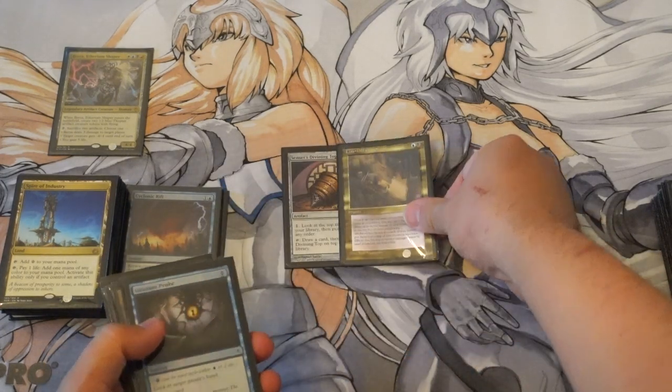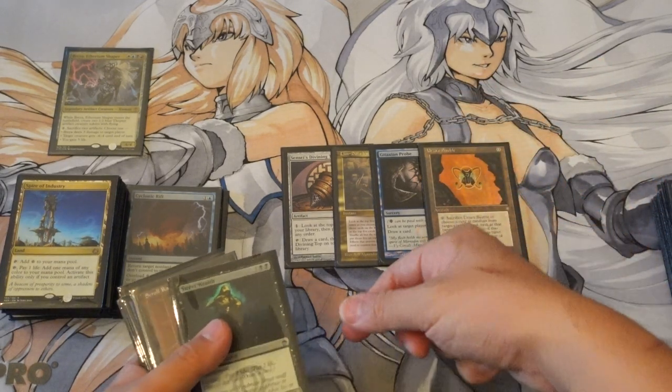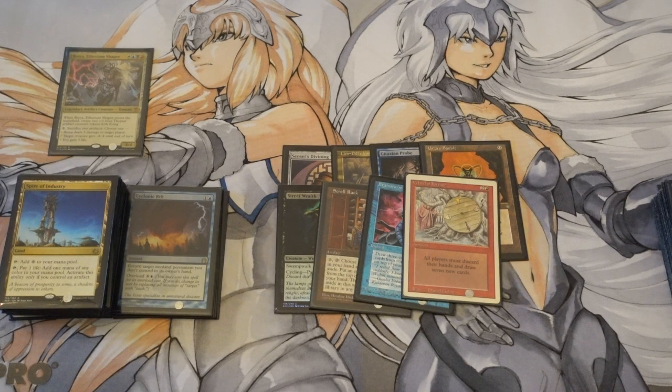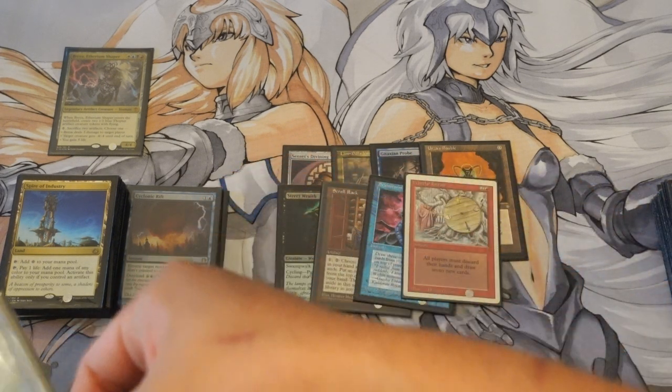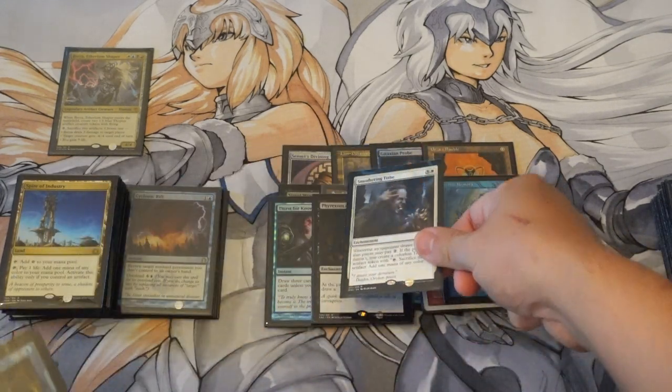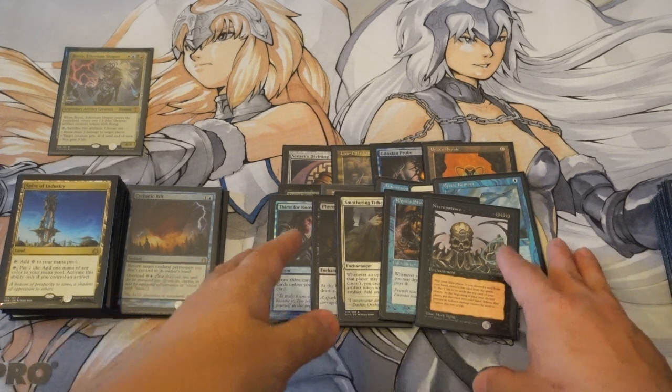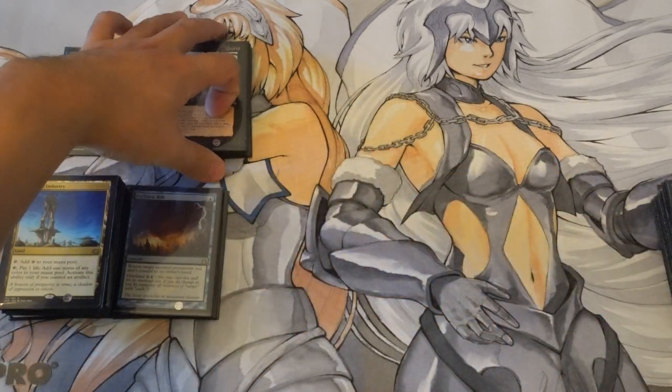For card draw and card selection, you have these cards. Top is really good. Ponder. I misplaced my other copy, so I don't know where it is. Skull Rack is really good. Wheel of Fortune — you empty out your hand and essentially draw 7 new cards. That's really good for long-term games. Necropotence is one of the best cards in EDH in my opinion. You can play multiple combos in the same turn because your combos are so cheap. They might be able to stop one, but they're not going to be able to stop eight.